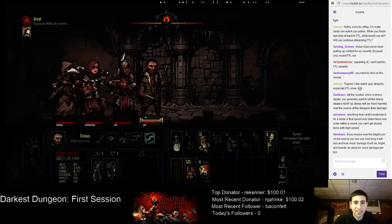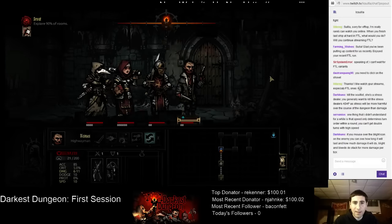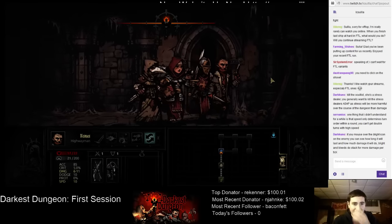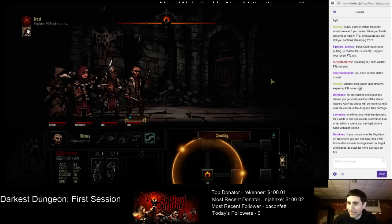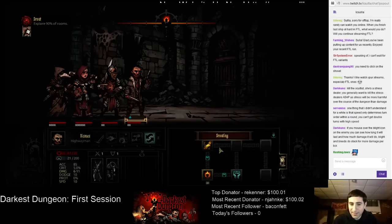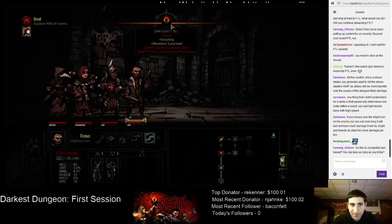Let's check our torchlight. Go back to the map. I'm assuming we want to make camp at some point. If you mouse over the blade icon, you can see how long it will last and how much damage it can do. Let's see how we want to do this. I hope my torchlight isn't burning while I'm just standing here. Doesn't look like it.